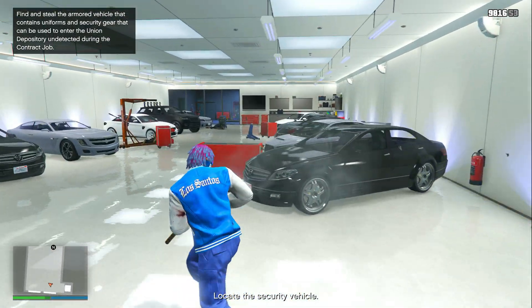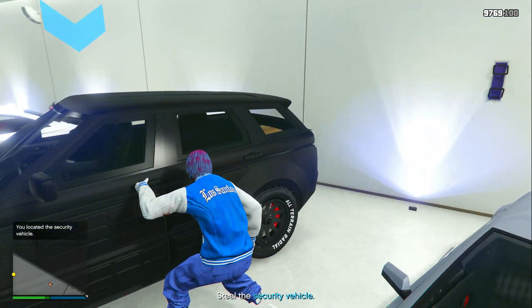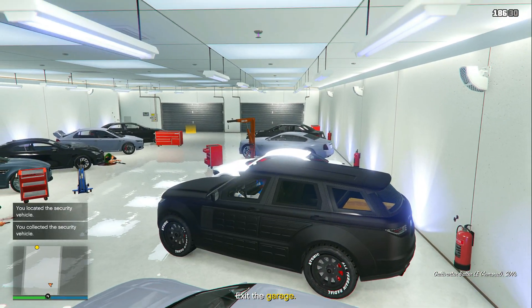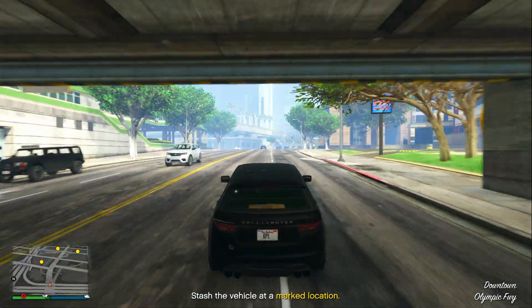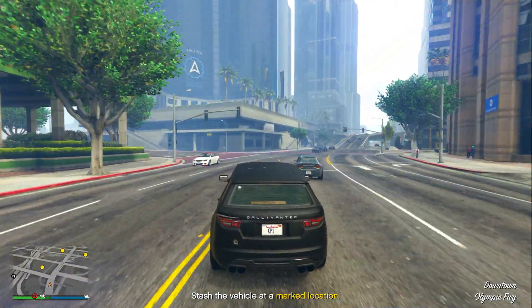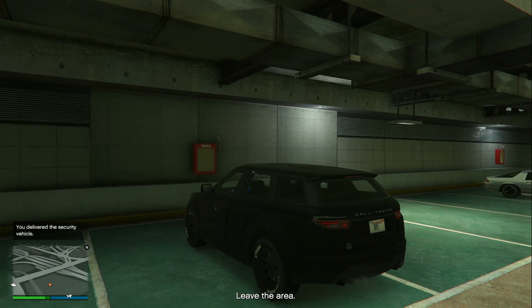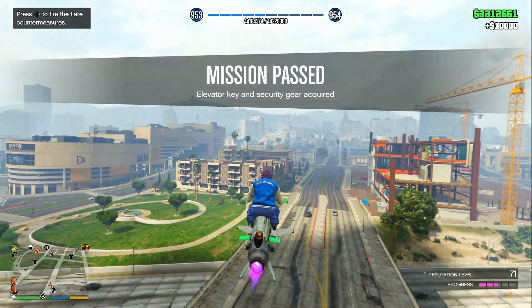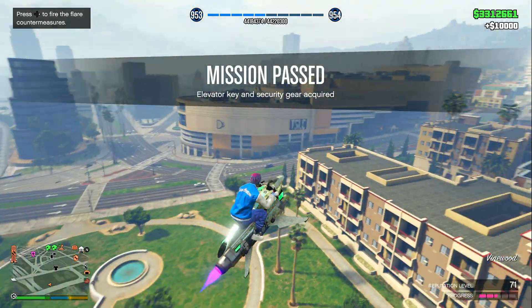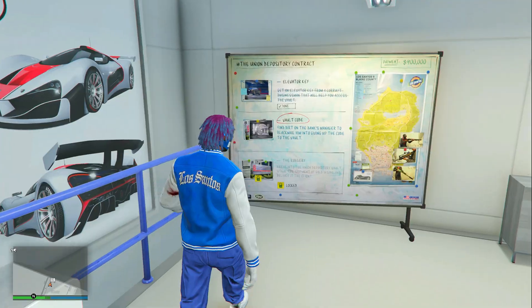Once downstairs, take out more hired gunmen, then get inside the security vehicle you'll be using for the finale heist. Drive it outside, then drive it over to one of the three marked locations on the map. Park it there — I always park it at the same garage — then simply leave the area. Mission passed. That first setup should take no longer than five minutes.